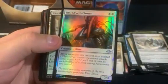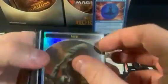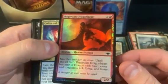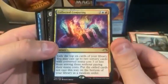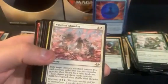We got First Sliver's Chosen as a foil, Waterlogged Grove as the rare. Bogadin Dragonheart. Collected Conjuring as the rare. And Collector Ouphe as the rare.